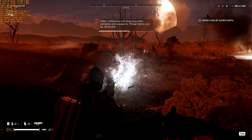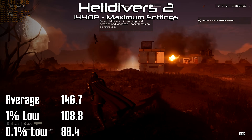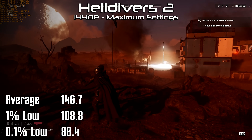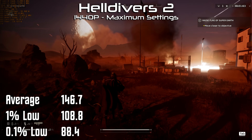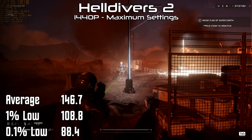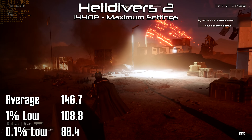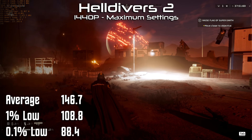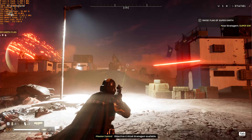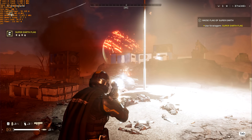Helldivers 2 is the latest multiplayer hotness and we had no trouble at all running this at 1440p and again maximum settings, averaging 146.7 fps, a 1% low of 109 and a 0.1% low of 88. Competitive and co-op shooting games are the games that you want the least amount of latency and the most consistency from your frame times. Running Helldivers 2 at 144 fps with a 1% low of 110 and still being able to keep all that eye candy on is a result I will take every single day of the week.